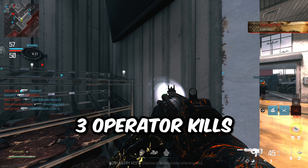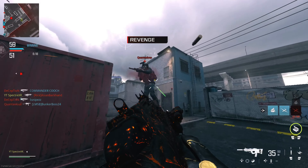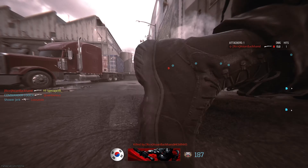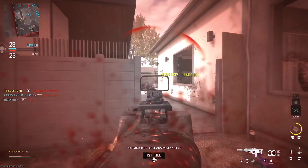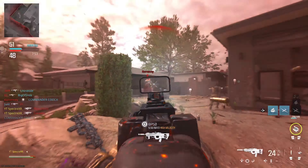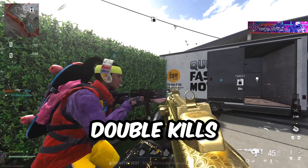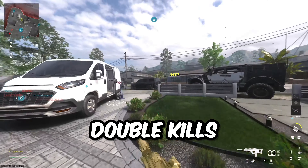Now for the Forge Challenge, we need 3 Operator Kills with 1 Magazine. Luckily, we have the 45-round mag on, so that should be easy. That could have been Forge Camo right there. All we need now is the Priceless Challenge, which is double kills in Tactical Stance. So we are back in Tactical Stance — we need double kills in Tactical Stance.